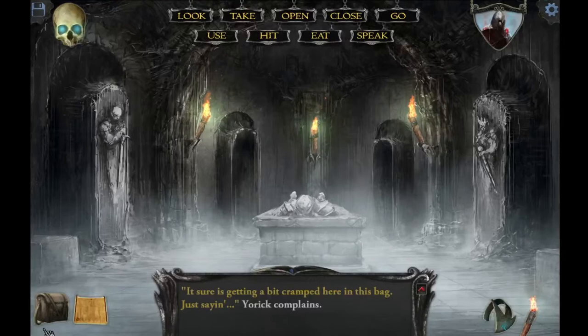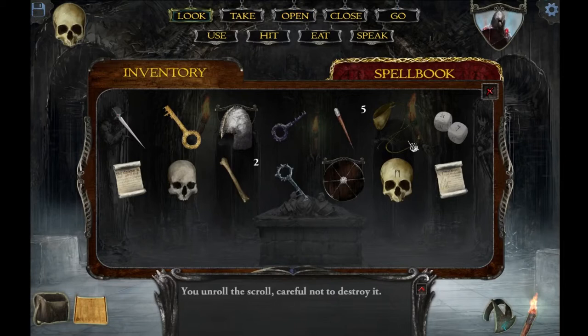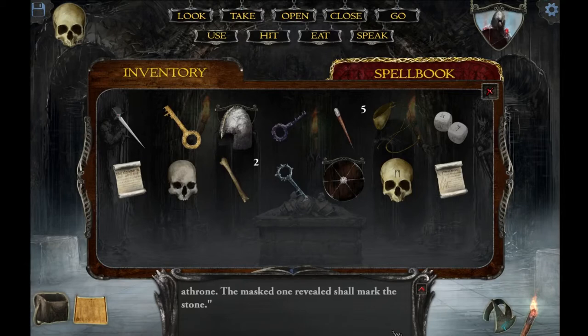Let's take that scroll and look at it. Actually I gotta open it first. Open the scroll. What kind of scroll is it? A drawing of a castle with a single tall spire in the center has been scrawled on this parchment. A single line points at the exact middle of the tower. And an excerpt reads: 'Three times right, then once pull down. Twice past midnight points the ruined crown. Light becomes dark, the king sits as thrown. The masked one revealed shall mark the stone.' It's a riddle — I'm probably gonna forget this riddle.